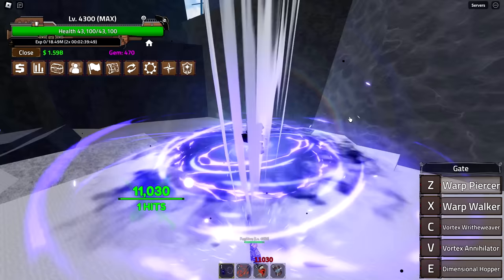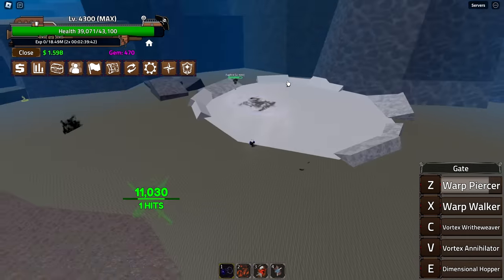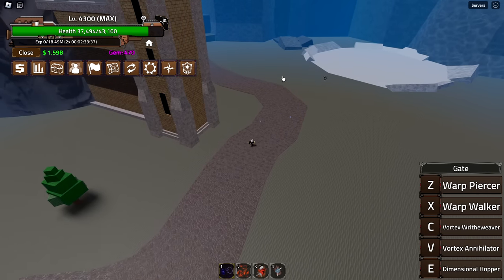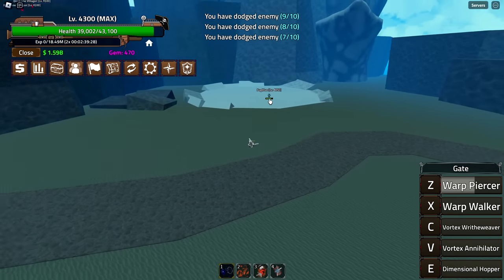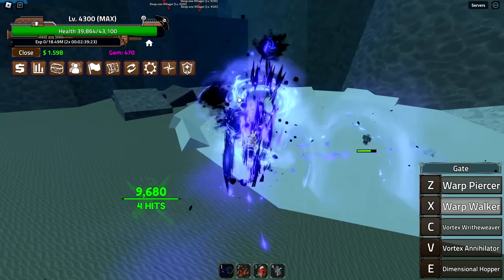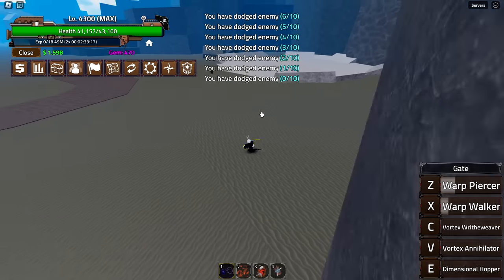Let's see Z — Warp Piercer. Hold, nothing; let go — oh, that was cool! Does it target enemies or where I click? It targets where I click and has a pretty far range. I click pretty far away and it misses — I still have to be accurate, but it targets the general area and also swaps positions with the guy. That's kind of cool.